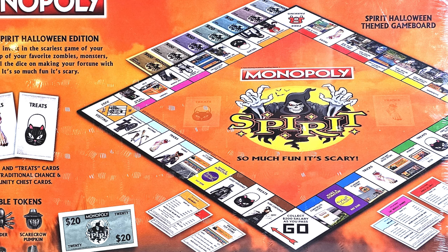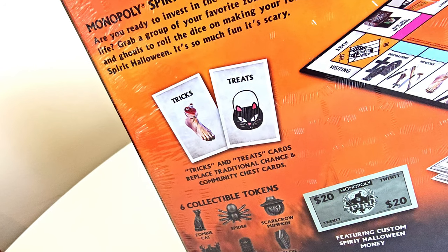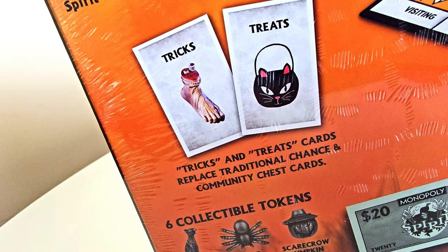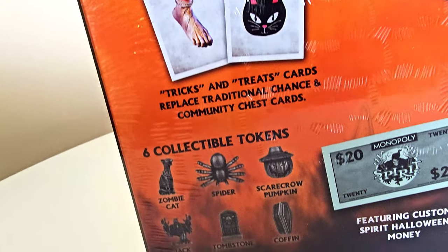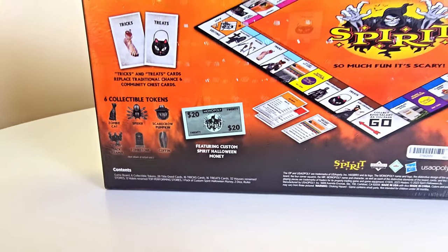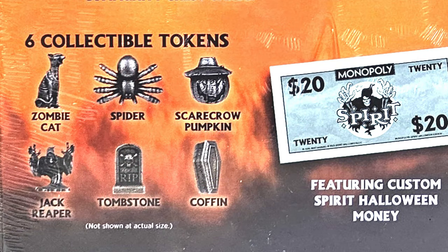We've got a picture of the board here, and a picture of all the money — everything is Spirit Halloween themed. We have Tricks and Treat cards which replace the traditional Chance and Community Chest cards, custom Spirit Halloween money, and six collectible tokens. We've got the Secret Keeping Cat, the spider, the scarecrow pumpkin, Jack Reaper, the tombstone, and the coffin — these look like the regular pewter tokens you get with most Monopoly games.